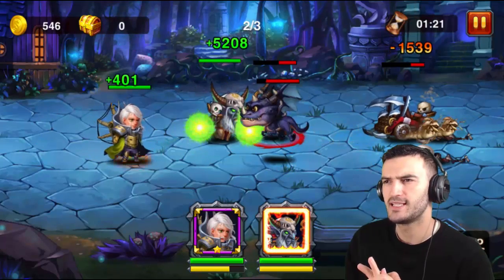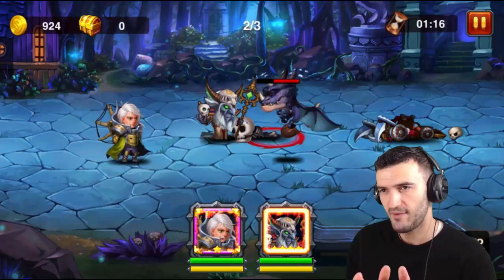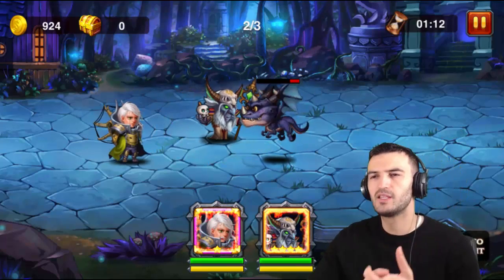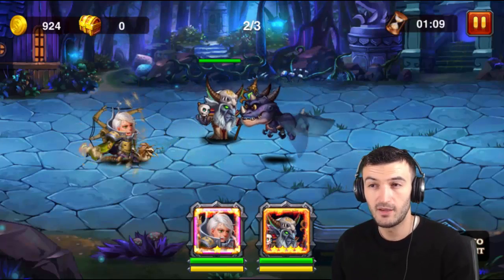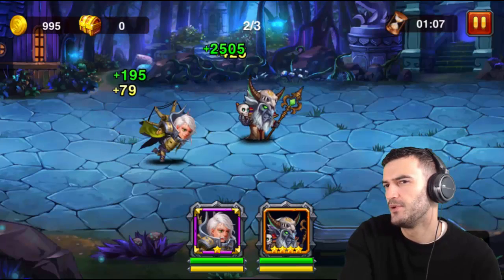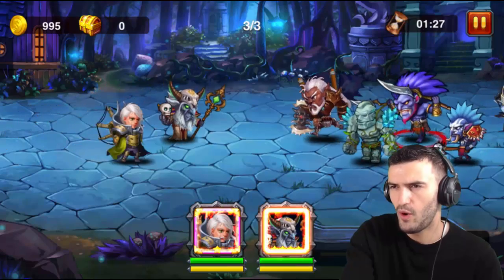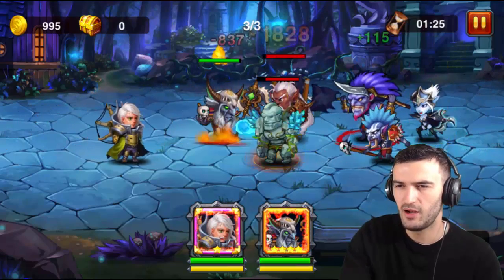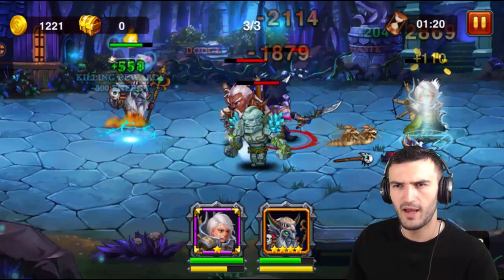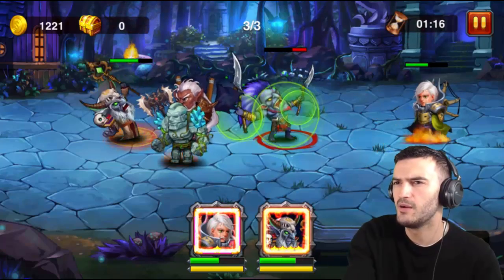Good damage, hits everybody pretty well. He's got good AOE damage overall — his ultimate does AOE damage, his second skill hits the backline, and the scorpion ability is AOE too. Pretty cool. And if he's hit hard enough, a substitute takes the damage for him — I haven't seen that one yet because I don't think he's been hit hard enough. I'll have to check that one out — let me see if I can trigger it here.